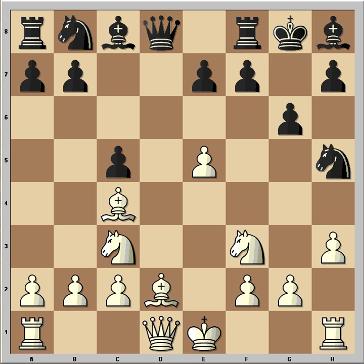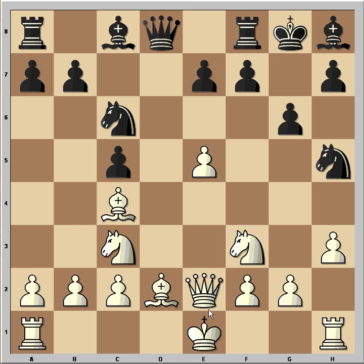White played bishop to c4 and black played knight c6. Now queen e2 was played — the idea is perhaps to castle queenside. Black played knight to d4, which is quite a good move attacking the queen, so white captured the knight.